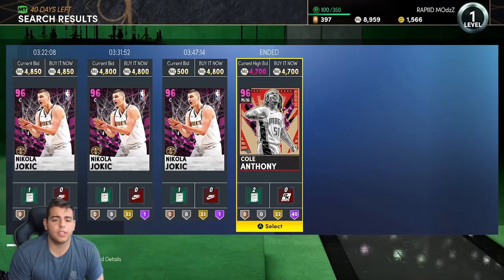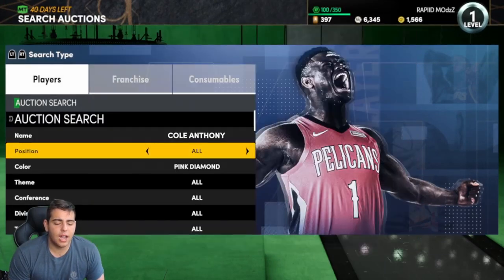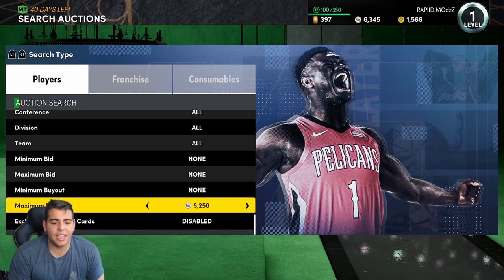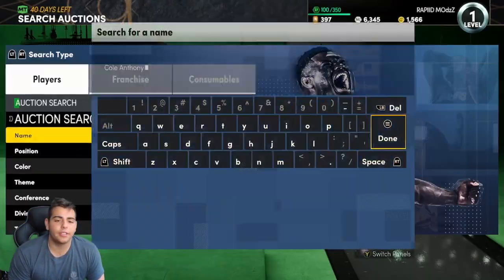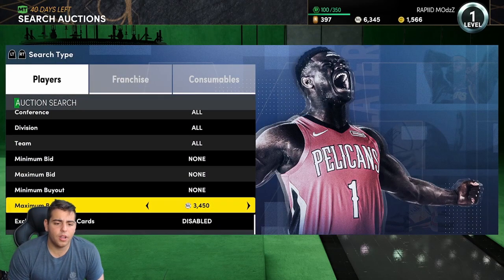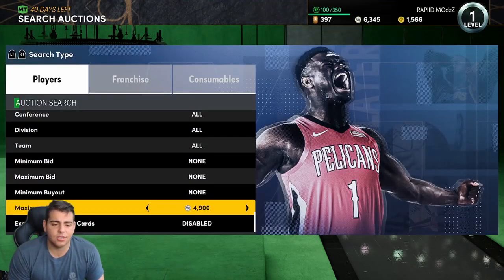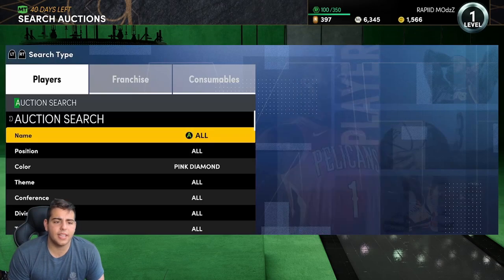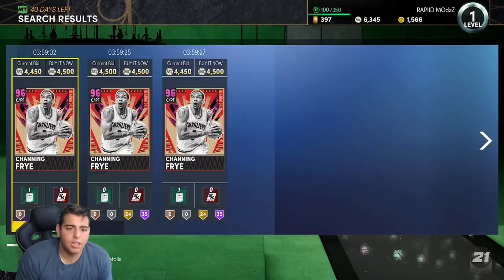Cole Anthony for 4,700 — let's see what that goes for. I think that's a snipe, I think that's some decent profit. No — all right, Cole Anthony, you're going to the starting lineup. That's not a snipe. He's more of just an investment — he should go up. He's just spammed in packs right now so he's not going to be that expensive. We missed that Anthony Davis, which really screwed me up — that Anthony Davis was a big snipe. Would have put us over 10K profit probably within one snipe.